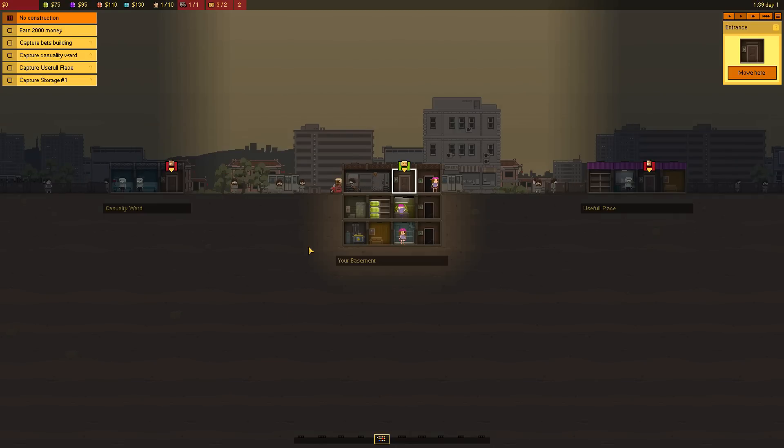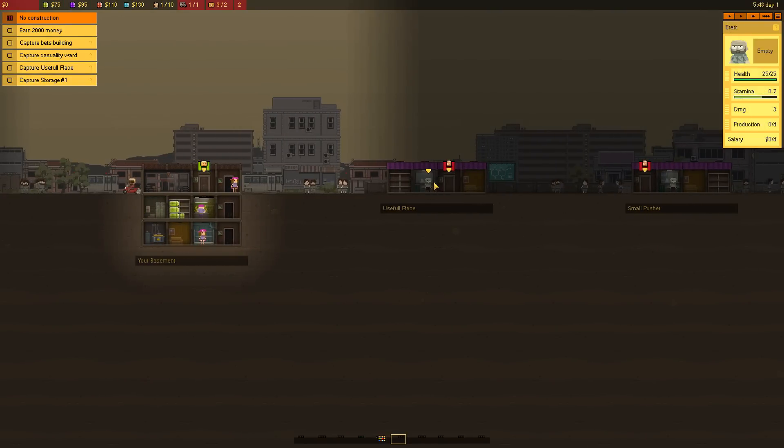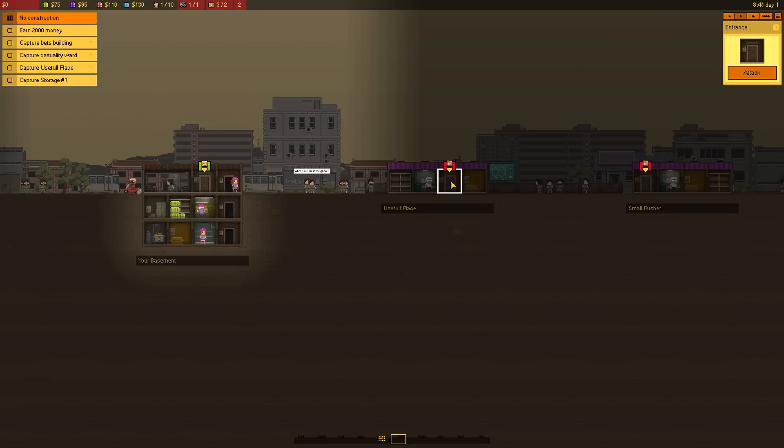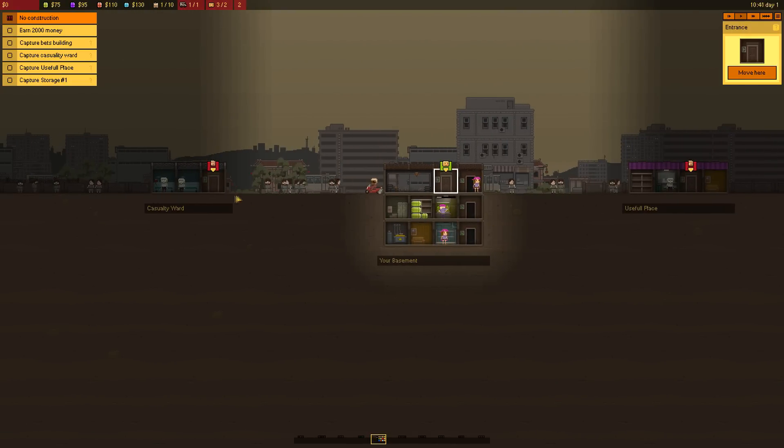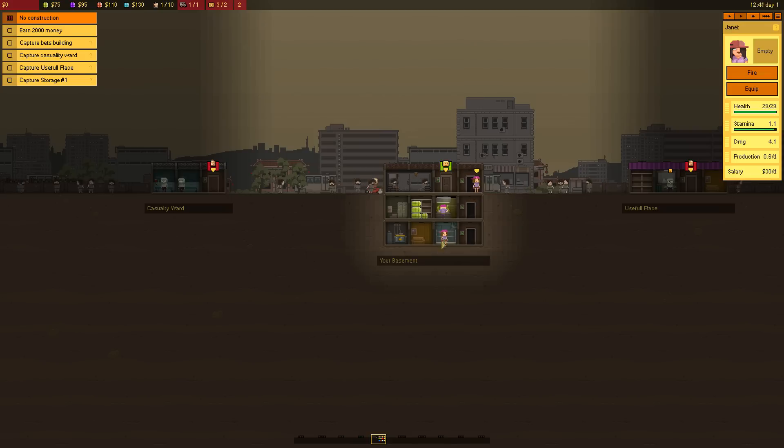Here's the next one. We have to earn 2,000 money, capture Betts building, capture casualty ward, capture useful place, and capture storage. What the fuck is a useful place? What does it have in here? It has Brett — is Brett useful? There's seriously nothing in here besides Brett, so I gotta assume Brett is very useful. So this is our basement — we have the casualty ward over here. I guess we can capture that first. Do we have three employees this time? It looks like we do. I don't like that it resets every time. There is a sandbox mode, so we might do that if you guys are liking this.